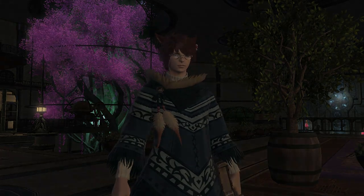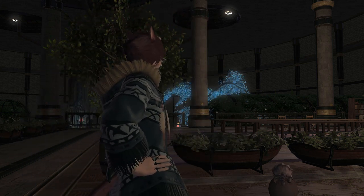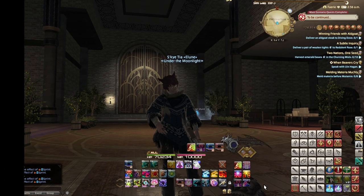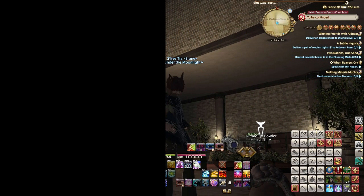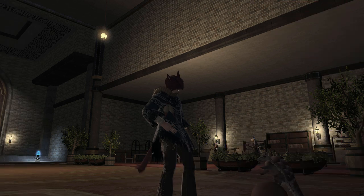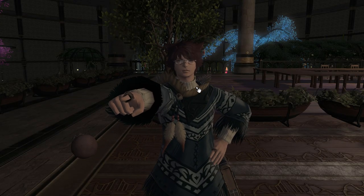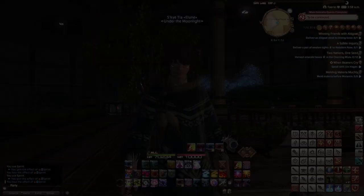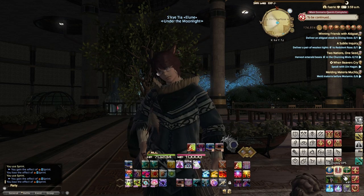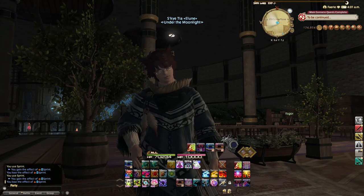Hello, adventurers. Since Shadowbringers came out, I've been noticing this thing. I've been watching a lot of content and streams, and it's this thing that players do with their UI where they have an entire third of their screen dedicated to things like class switching and their duty list. It's just a mess, and it takes up so much space. So I'm here to tell you that there is a way to clean this up through what I call cascading windows, and it's quite simple to do. I'm going to walk you through it, and it should change the way you experience this game.